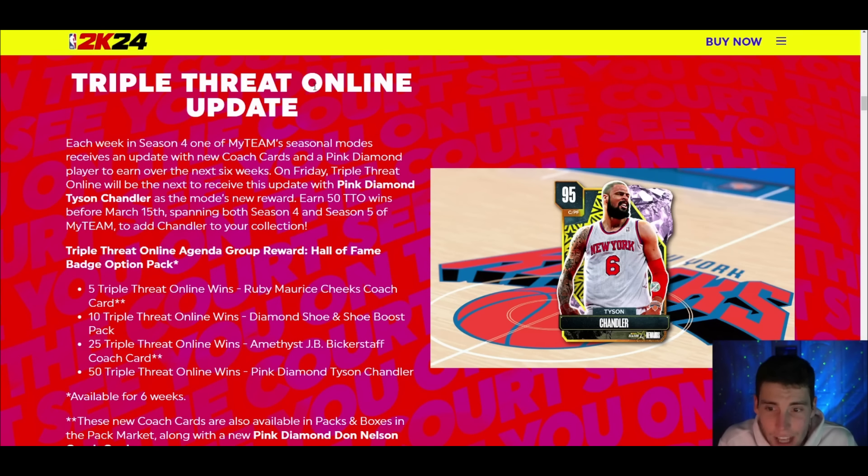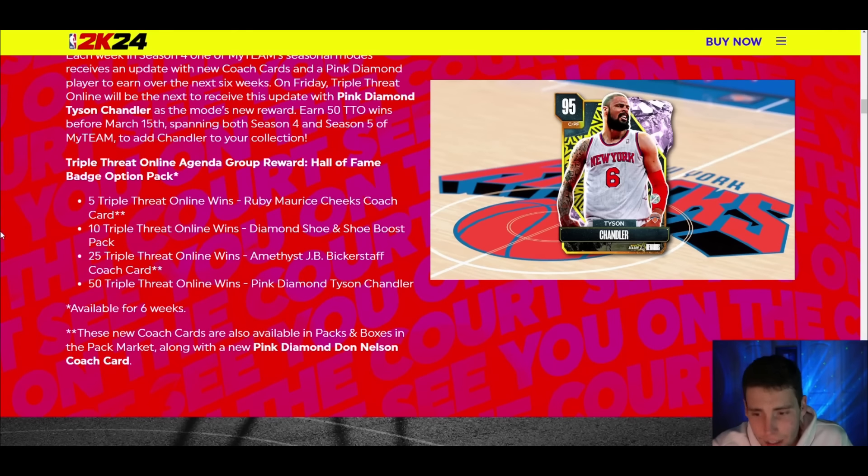Triple Threat Online update — Tyson Chandler. I think he's got what it takes to be absolutely fantastic in MyTeam. You need 50 wins in Triple Threat Online before March 15th to get pink diamond Tyson Chandler. Along the way you get amethyst JB Bickerstaff coach, Mo Cheeks coach, a diamond shoe boost, and then Tyson Chandler — he's monstrous, seven-foot or seven-foot-one. I think he's going to be one of those guys that can compete with some of those other big men in the paint.